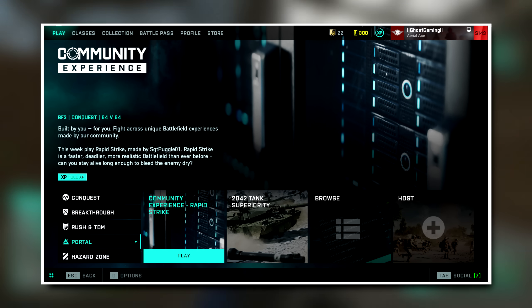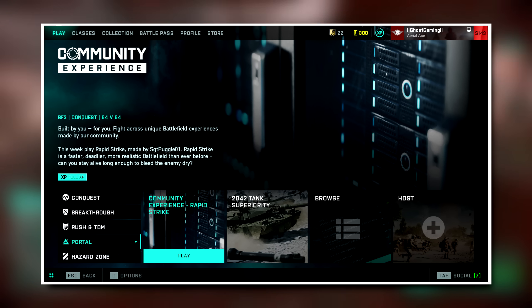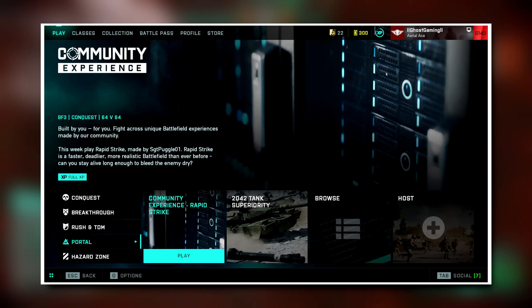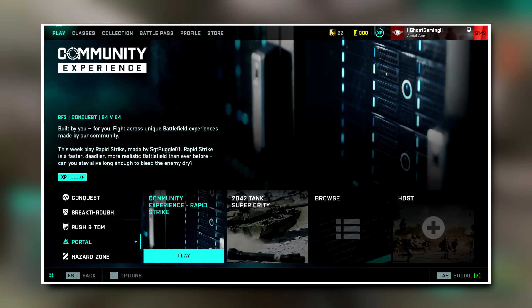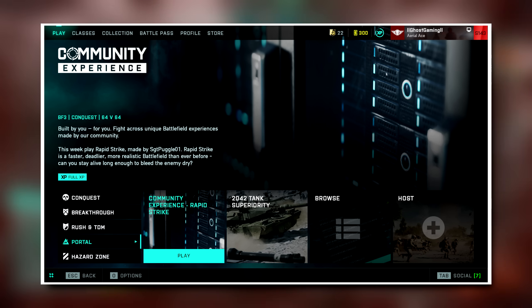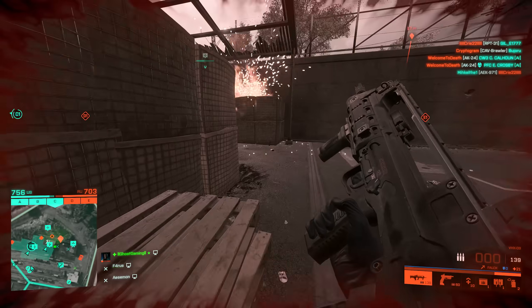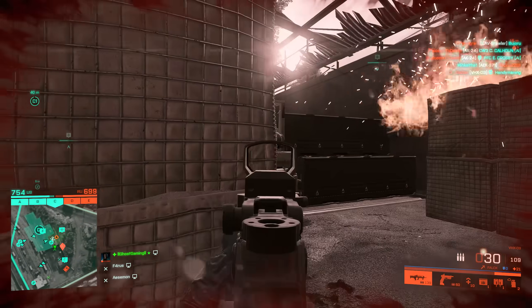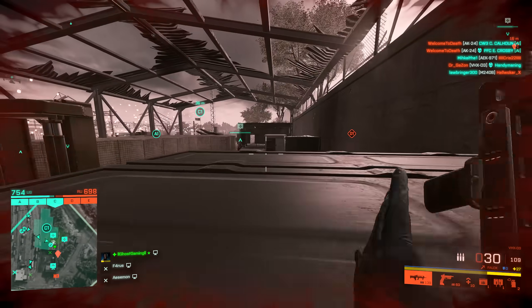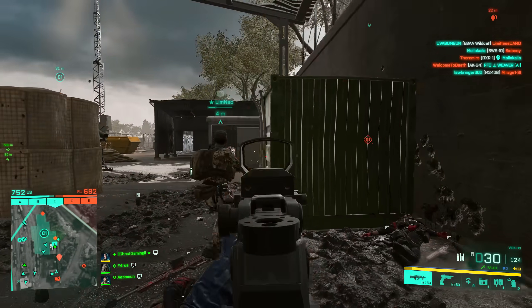Rush and TDM are still available as normal, and then in Portal we've actually got a brand new community experience called Rapid Strike. I haven't heard of this one yet but it's made by a guy called Sergeant Puggle 01 and apparently it's a faster, deadlier, more realistic battlefield than ever before — so it essentially sounds like some sort of a hardcore mode. And then we also have 2042 Tank Superiority, which I may actually hop into for once given that the tanks have seen some pretty significant movement buffs recently.